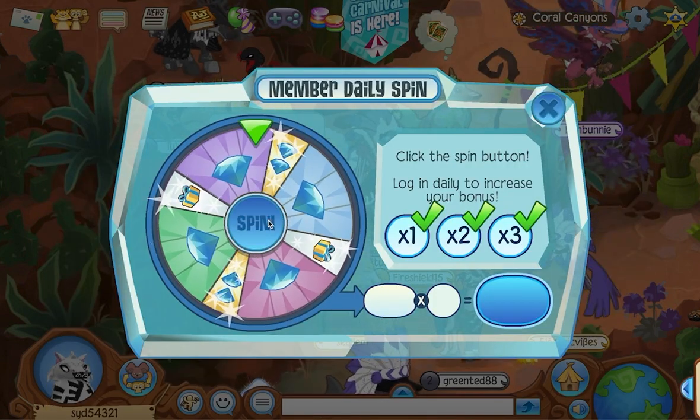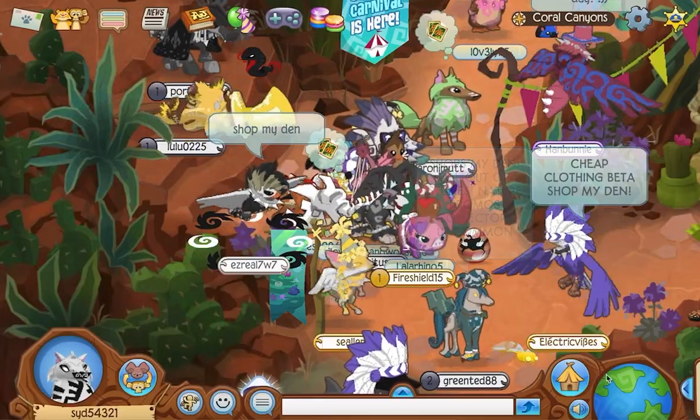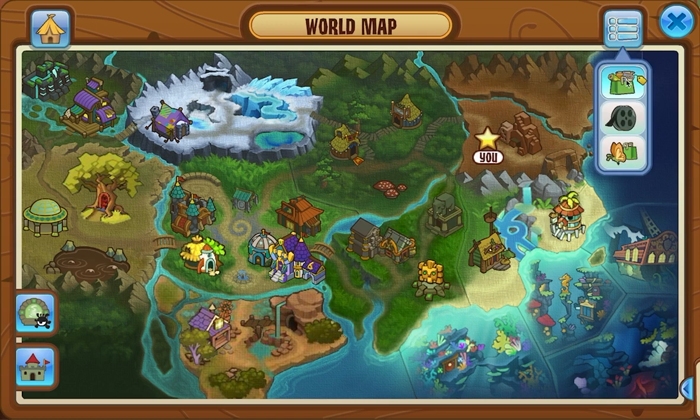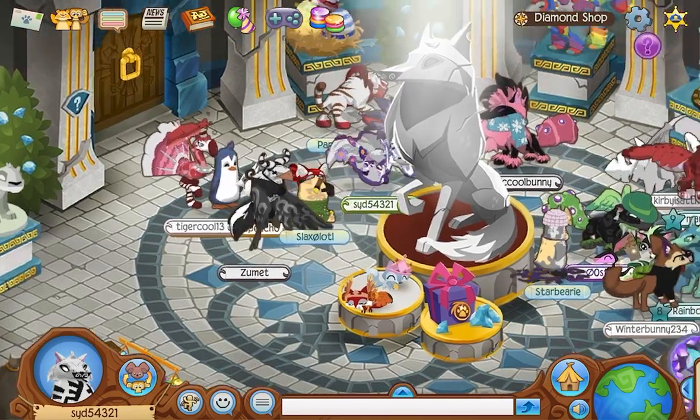We're gonna spin. And we got some diamonds. I have a full den inventory, so I'm not gonna be able to get the den items right now, but we'll take a lookie and see.